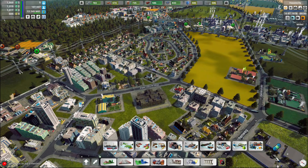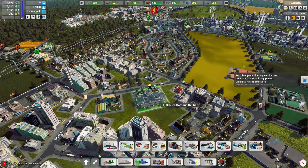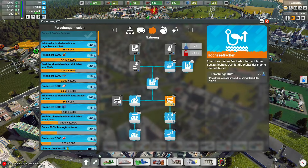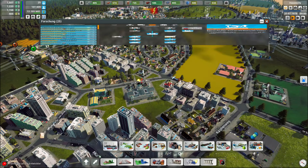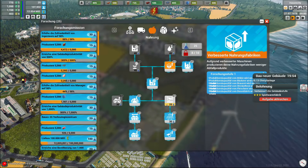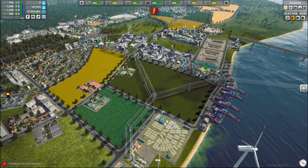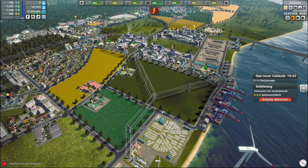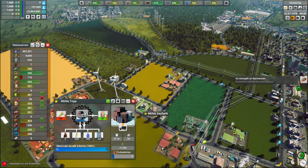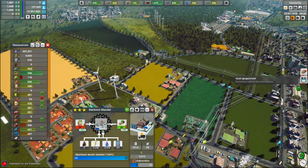Forschung wurde abgeschlossen. Ja, guck mal – zack, bau ein großes Rathaus, jetzt haben wir noch 25 Forschungspunkte. Produktionskapazität von Fischern um 50% erhöhen – warte mal, wie viel hab ich denn da gerade? 225. Warum? 225. Baue drei Obstplantagen – nee, danke, gerade nicht. Ja, die Mühle arbeitet schon 187%. Die auch 187, 234 sogar – die Bäckerei, wenn das mal nicht läuft hier.